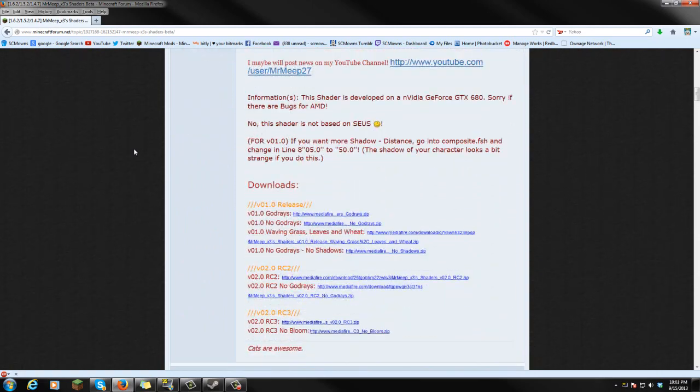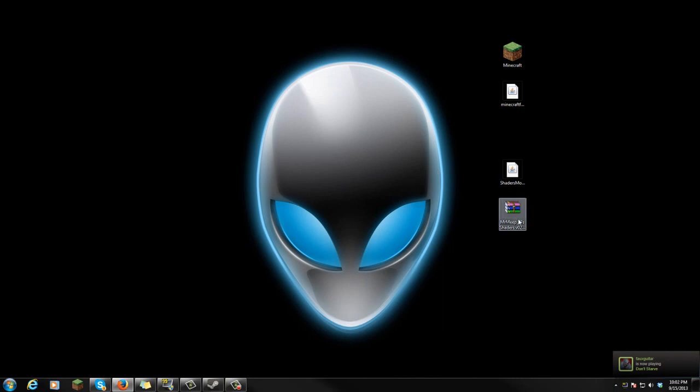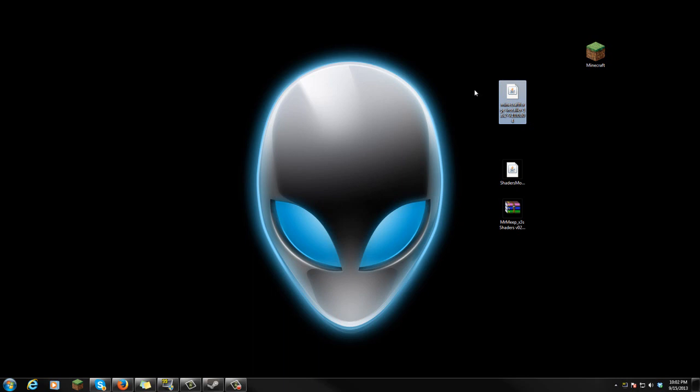If you scroll all the way down, it should say downloads, and go to the bottom and download version 2. Or you could just go to my website and get the latest version for 1.6.2. Now let's install these mods and the shaders. Here's the shader we're gonna be installing, which is Mr. Meeps. What you're gonna do is, in the new Minecraft launcher, run Minecraft at least once to log into your user and make yourself a profile. Then let's go ahead and install the Minecraft Forge installer.